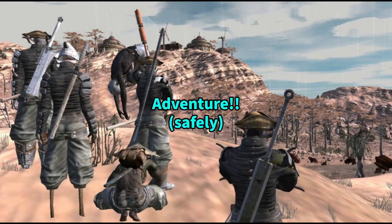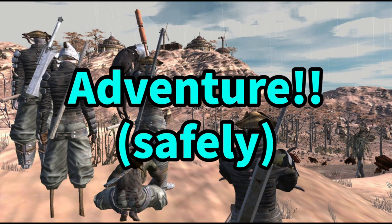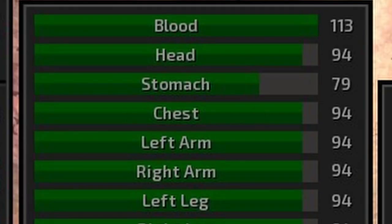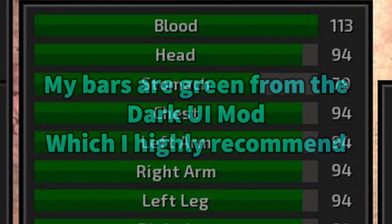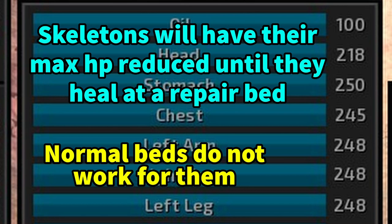Moving on from base building, we're going to go into the idea of adventuring in Kenshi, which is actually quite a bit different than a lot of other games. In general Kenshi tried to take a realistic approach. The primary way they did this was by making it so whenever you took damage in combat there's a chance you can't heal up all the way. You'll see this by your health bars changing in color, but sometimes the health bar disappears altogether — this means you have combat damage fatigue, and the only way to get it back is by resting in a sleeping bag or a bed of some kind.